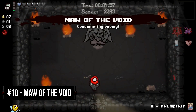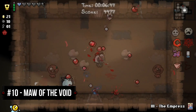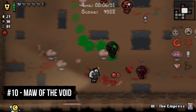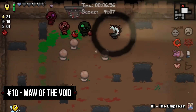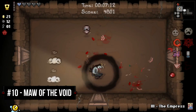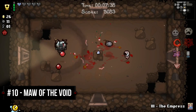Kicking things off is number 10, Maw of the Void. When it comes to hard carry items in Isaac, you'd be forgiven for not remembering Maw of the Void. One of the better new items released in Afterbirth, Maw of the Void has everything you'd expect from a hard carry item. It's got damage, great synergies with many different items, as well as the ability to produce black soul hearts when killing enemies. Due to its versatility, damage, and support-like properties, Maw of the Void is a solid pick as my 10th favorite hard carry item in the Binding of Isaac.